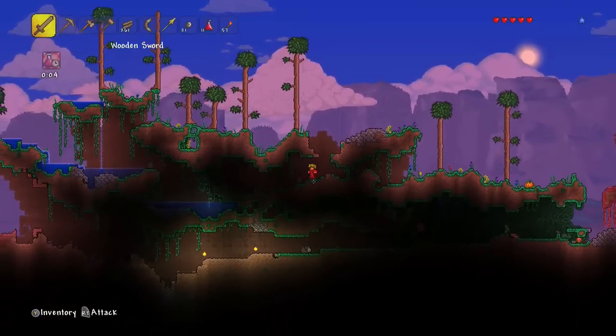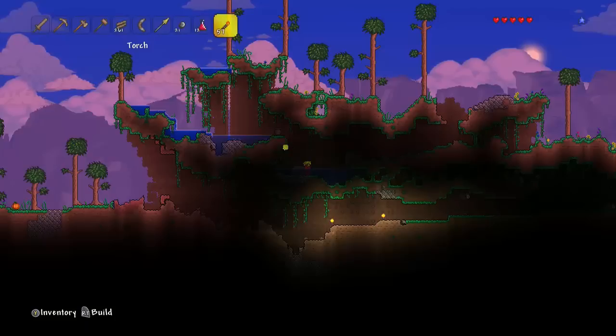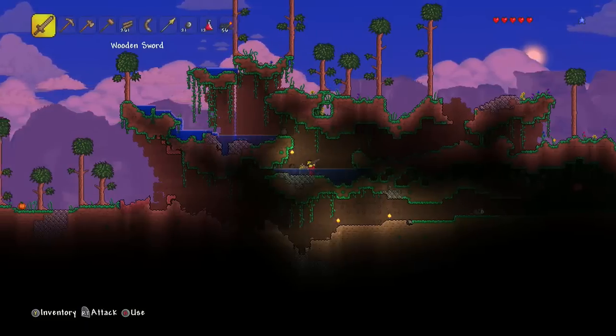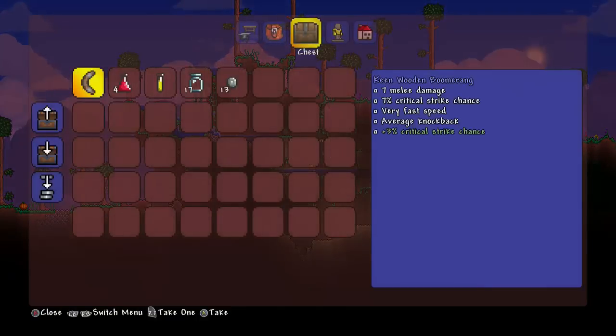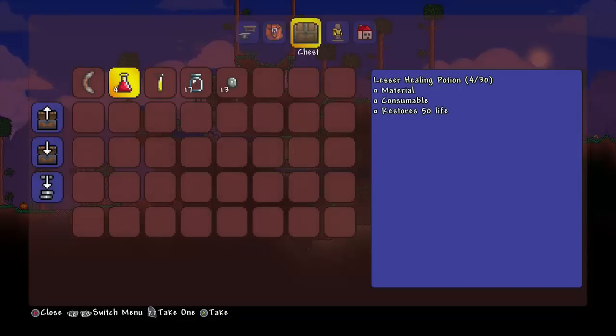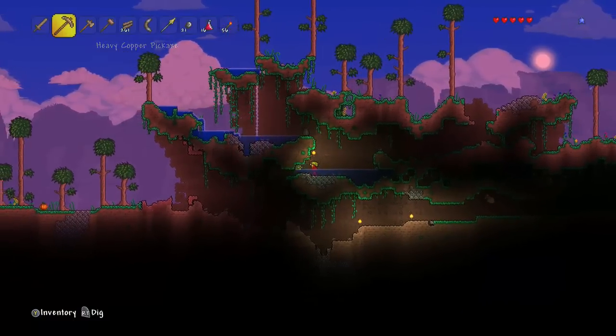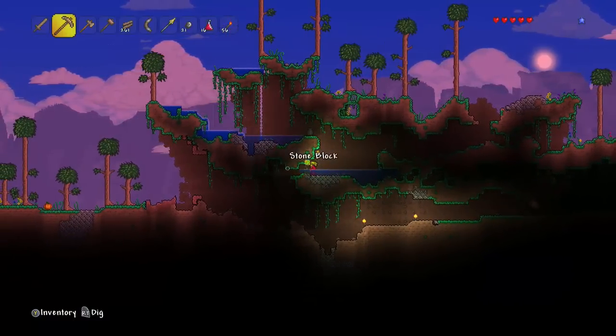I definitely want to keep getting out to this area. We have a pot there, let's break it - we get a lesser healing potion. Oh my god, there's another chest right there. I'm so glad I came this way. We have another pot - we get another boomerang, we get 30 more silver coins, we're getting an iron skin potion which increases defense by eight, and we get some more healing potions.